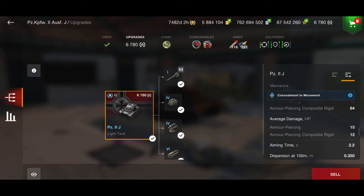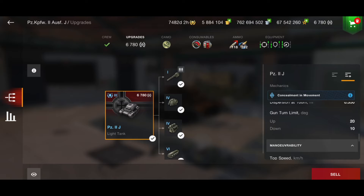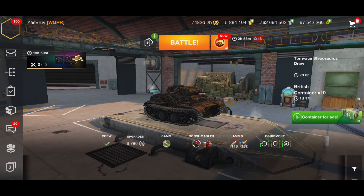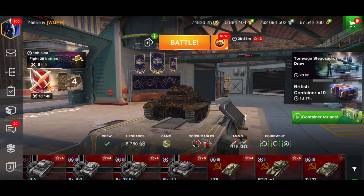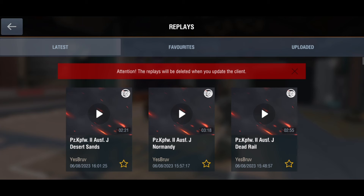12 damage per shot is not a lot, so it's not going to be a tank where you get a lot of damage. It would be very rare to do 400 to 500 damage in this thing, and that could be considered a success. The reason I say 12 — we're not going to talk about the 15 AP much, because you are not going to use it. I'm going to show you that in one of my games, because it just cannot penetrate anything.